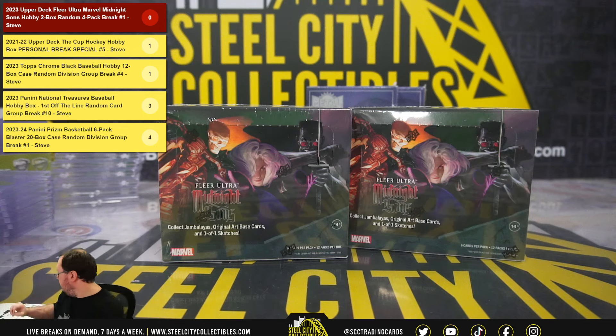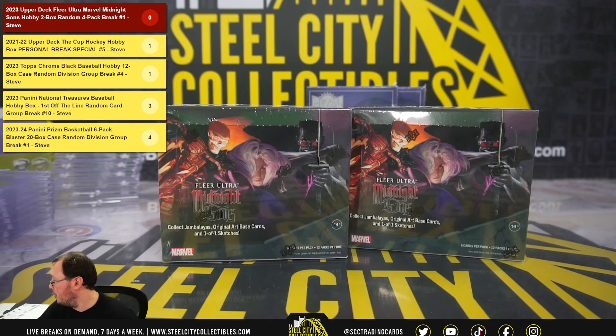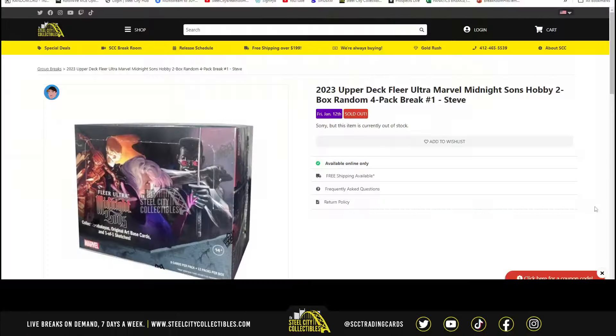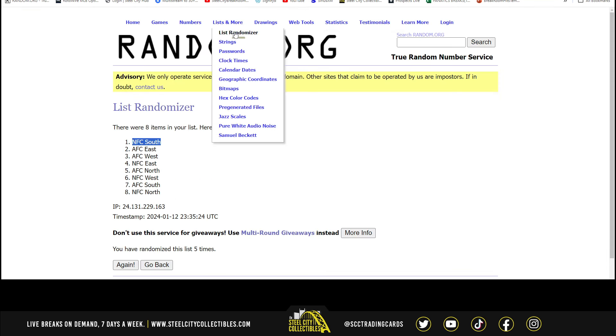Our next break is our 2023 Upper Deck Clear Ultra Marvel Midnight Suns two-box random four-pack break number one. I did put up break number two — always enjoy doing these Marvel breaks. It is random four packs; we'll randomize the spots five times to determine our pack break order. Every spot will receive four packs. We'll go over to random.org.